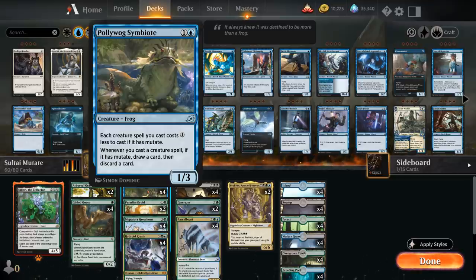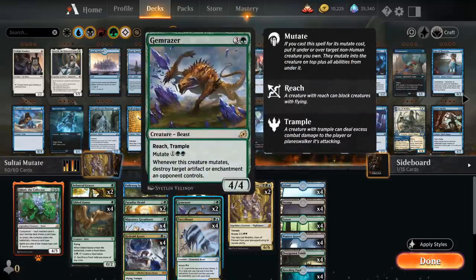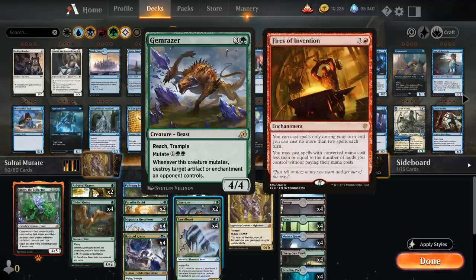Another cool synergy with Polywog Symbiote is with Brokkos, Apex of Forever — our Sultai payoff card — a 5-mana 6/6 Nightmare Beast Elemental with Trample that mutates for 5 mana, but we can also cast Brokkos from our graveyard using its mutate ability. So we can potentially discard Brokkos to the Symbiote's ability and then still mutate it out of the graveyard for value. We also have 2 copies of Gem Racer, a 4-mana 4/4 with Reach and Trample that mutates for 1 and double green, and whenever it mutates we can destroy an artifact or enchantment — pretty nice against cards like Fires of Invention.